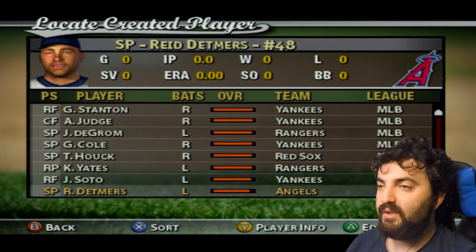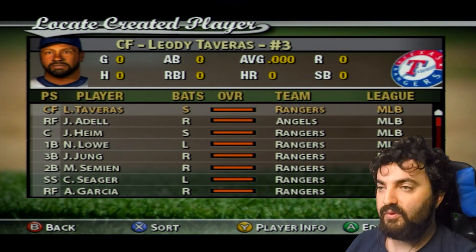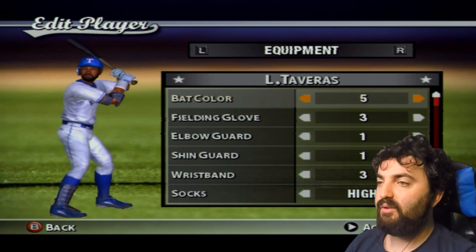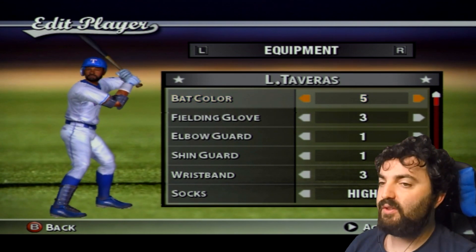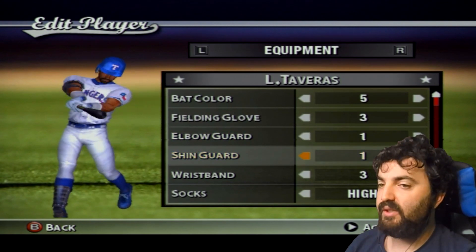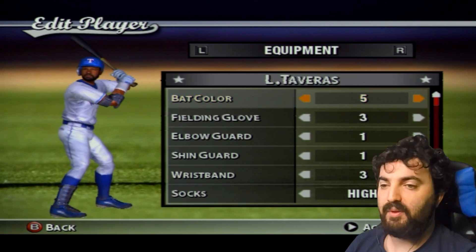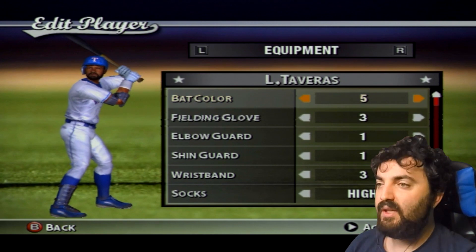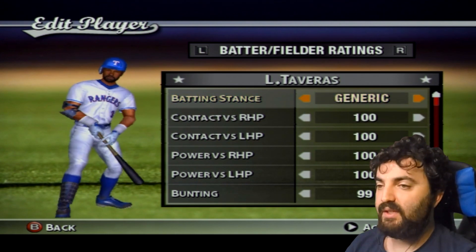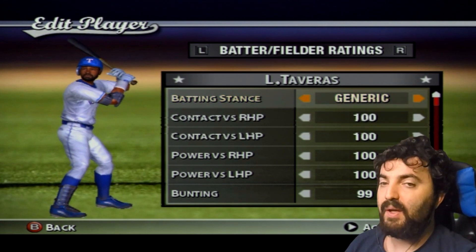Now I'll show you what some of those guys look like in their stances. Starting with Leo de Traveris — he's a switch-hitting center fielder who always bats in the ninth spot. He always has an elbow guard and shin guard. I chose the generic stance because that's basically the stance I think he's most accustomed to in real life. I like to make power 100 for every hitter, so bear with me on that.